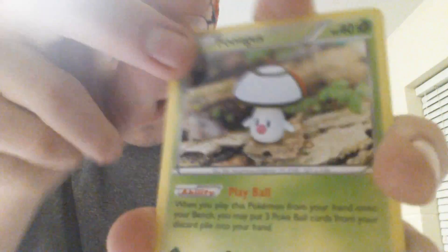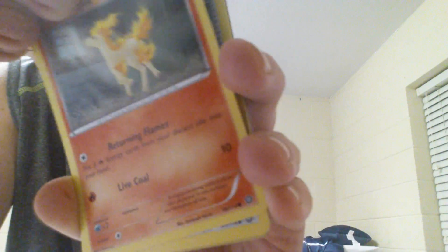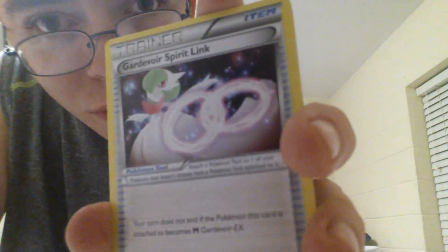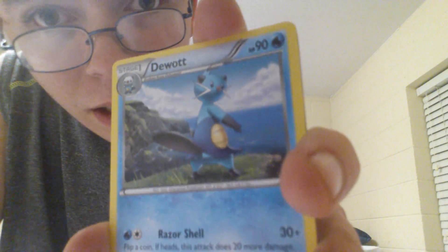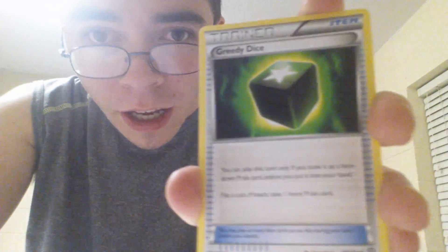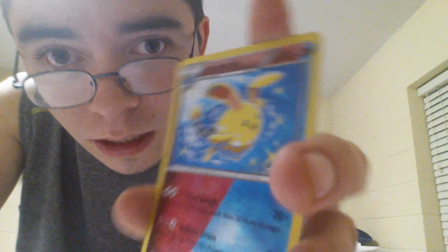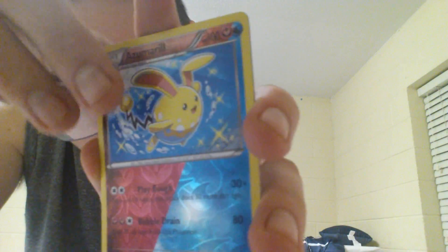First off, we got a Bergmite. We got Fungus. We got Joltik. We got Litwick. We got Ponyta — cute. We got a Gardevoir Spirit Link. We got a Duat — Ultimate Sniper Duat. We got a Greedy Dice. We got a Reverse Azumarill — that's shiny.